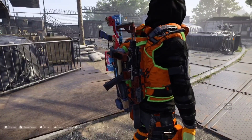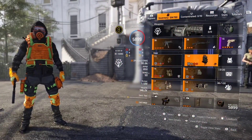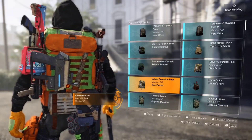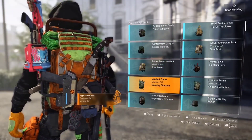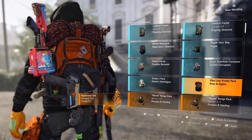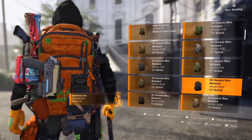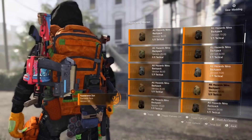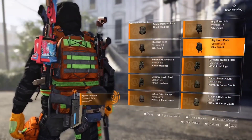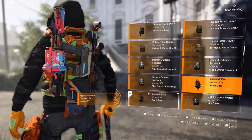We're going to go over the backpack especially because this is where a lot of players go wrong. As you can see, I have a Y'all Gear backpack, but all these other ones — you see how big and bulky they are, how wide and robust they seem — that's extra hit areas that players can hit you. Having a smaller backpack will decrease the amount of areas for them to hit you in the DZ. There are very few that don't do that, and that is the Y'all Gear.